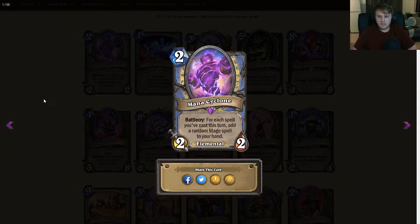Next up we have Mana Cyclone, an epic Mage minion — 2 mana 2/2 elemental. Battlecry: for each spell you've cast this turn, add a random mage spell to your hand. Very similar to Babbling Book which was a 1 mana 1/1. This card scales up the more spells you've played, though it's a worse tempo play on turn 1 than Babbling Book. It'll be good with a Coin, Elemental Evocation, Ray of Frost, Arcane Missiles, Mirror Entity, and other low-cost mage spells. Synergizes well with Sorcerer's Apprentice and cards that generate cheap spells like Banana Buffoon — you can convert bananas into random mage spells. Starting to see the beginnings of a tempo mage deck with all these cards together, and if more low-cost mage spells are printed, tempo mage could definitely come back.